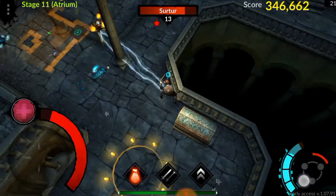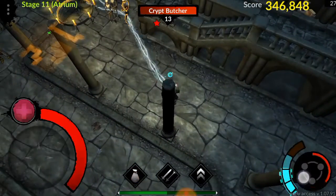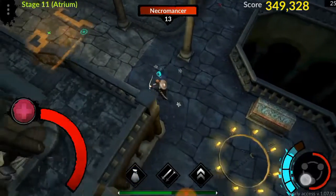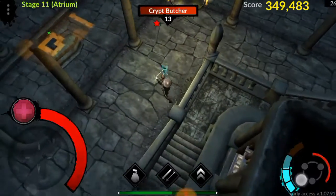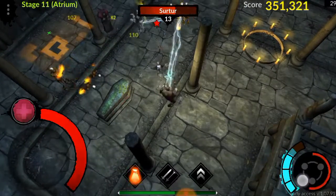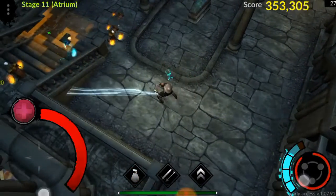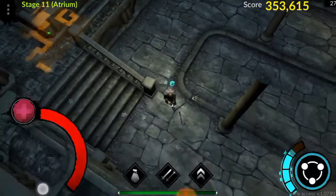I thought chain lightning would be a sub-ability or booster for every character, like the crusader's elemental strike or the archer's lightning arrow. But he looks like he's untouchable in this game.